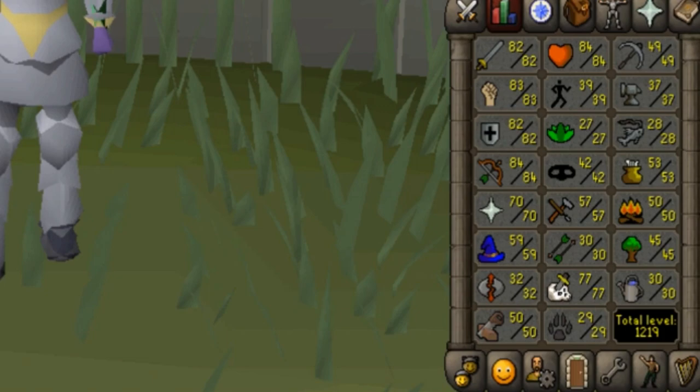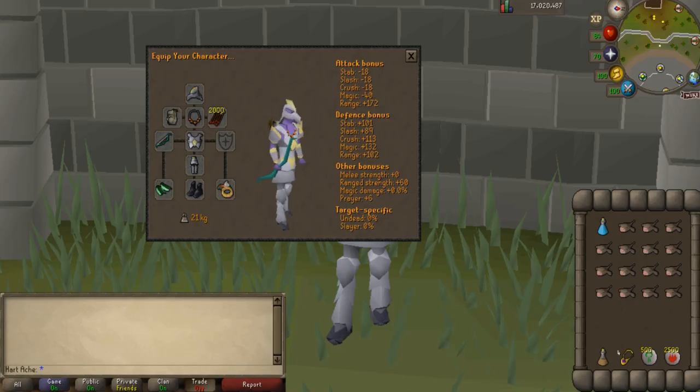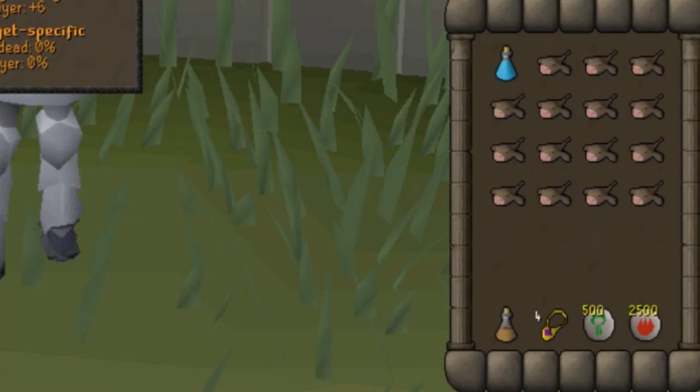Worms require 62 slayer to kill. The gear we are using is the Armadyl helmet, Armadyl chestplate, and Armadyl chainskirt, which can be swapped with God d'hide or regular d'hide. We're using the necklace of anguish, Ava's accumulator, amethyst arrows, and the magic shortbow imbued — because the toxic blowpipe costs too much money per kill and would bring profit down a lot. We're also using Guthix bracers since we don't have barrows gloves on the alt yet.